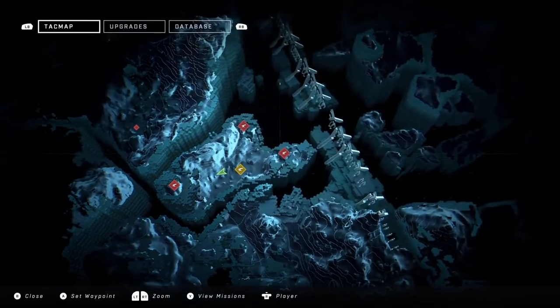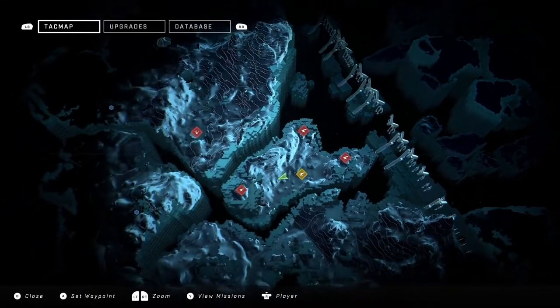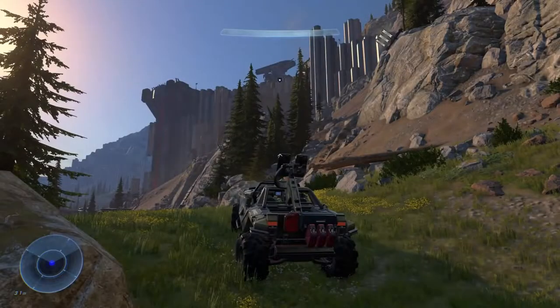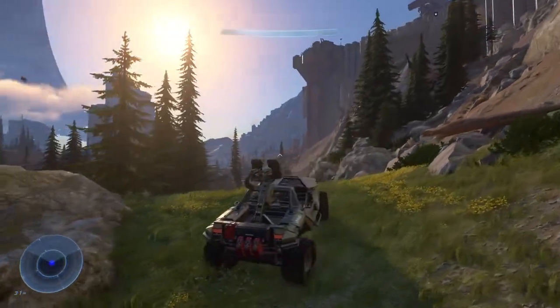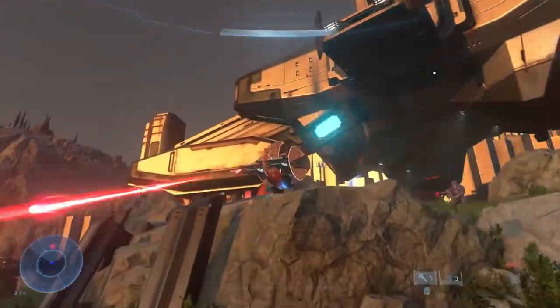The Grapple Shot can be used to scale areas, bring in objects to be used such as fusion coils and presumably weapons, as well as quick maneuvers to close the gap between yourself and enemies. This new mechanic led to my favorite part of the demo, when Chief grapples a fusion coil and throws it at a shade turret.